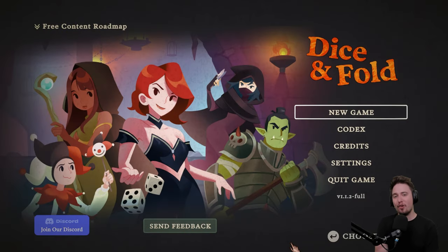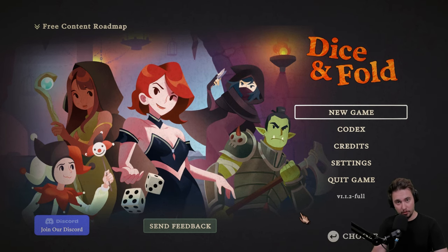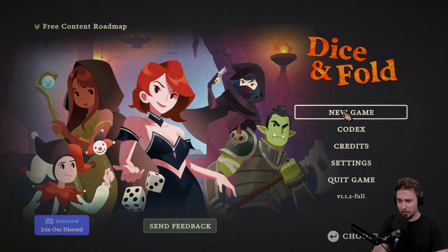Hello everybody and welcome back for another game we need to try together. Today we are going for Dice and Fall. This is a dungeon crawl where we will be building our dice, and another thing will be dependent on dice. So I think this RNG will be on our side this time around. Let's go check it out together.